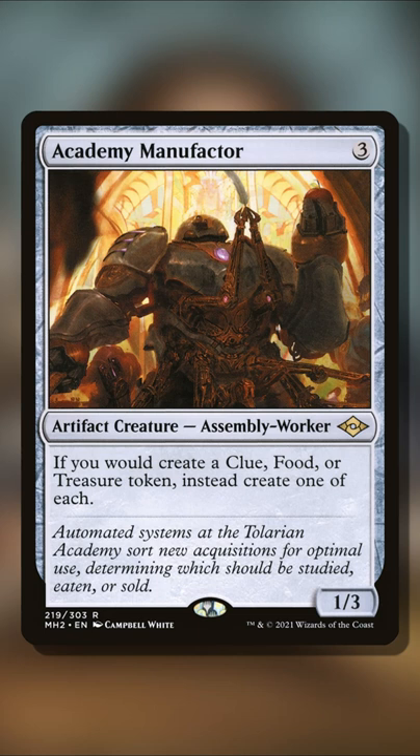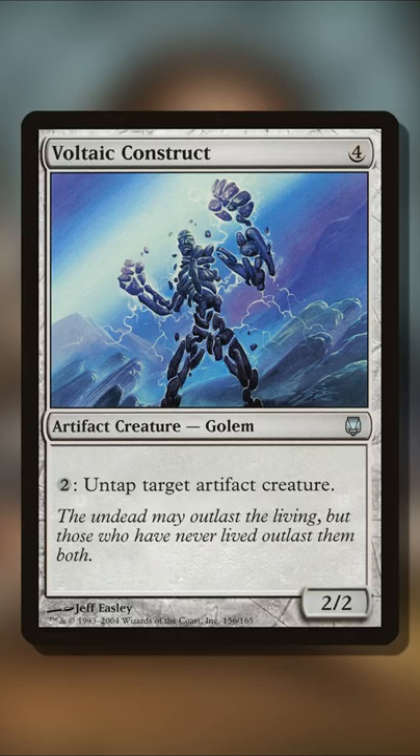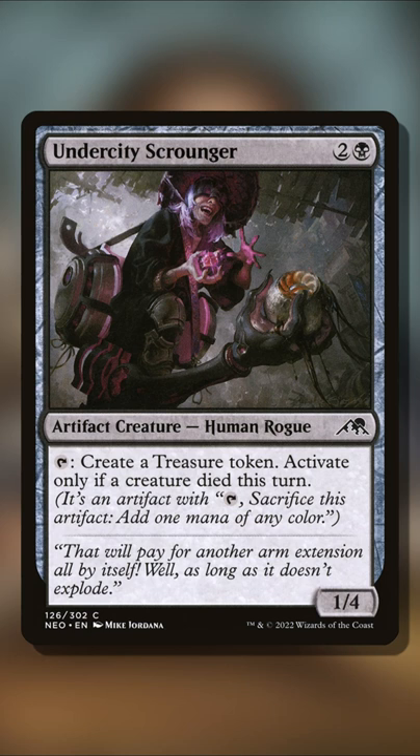Being able to tap all three of the tokens you just created, you will have three green mana. Using that green mana, you can then activate the card Voltaic Construct to untap target artifact creature, which is our Undercity Scrounger, giving us infinite mana, infinite life, and infinite card draw, because we are also getting a bunch of clue and food tokens.